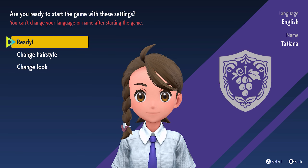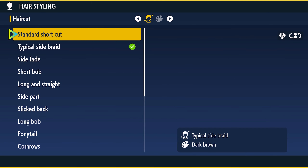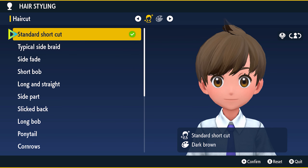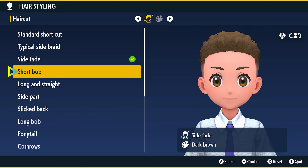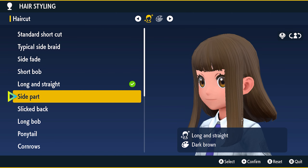Let's change the style — at least we're getting this option. Oh, you have to select to see. Okay, cool. The textures are rough.